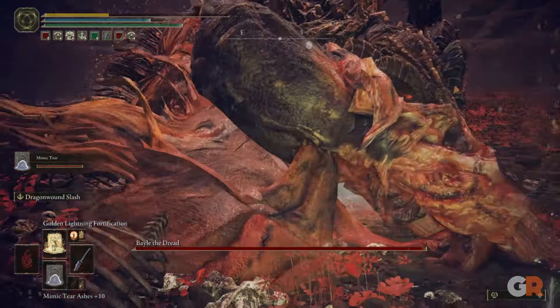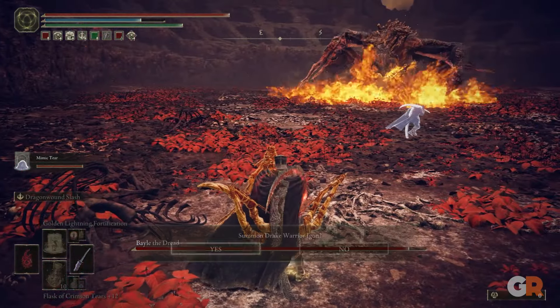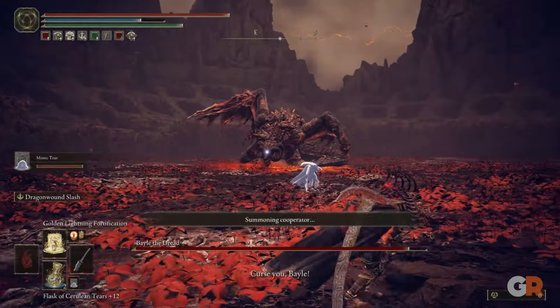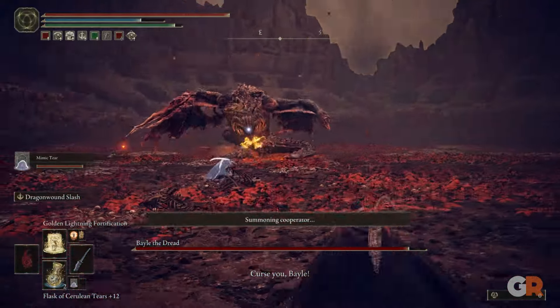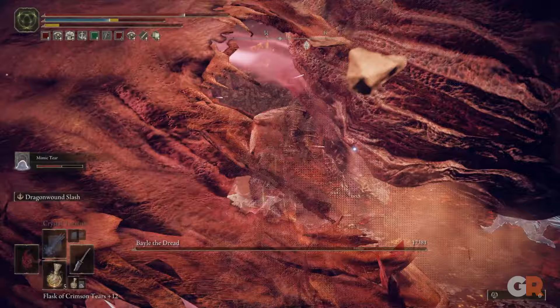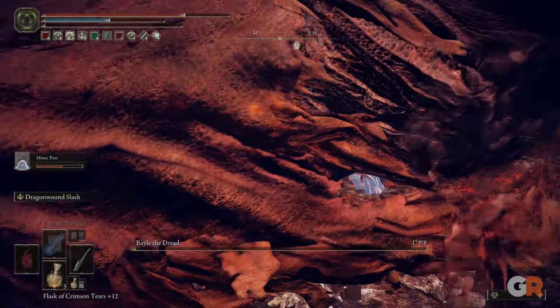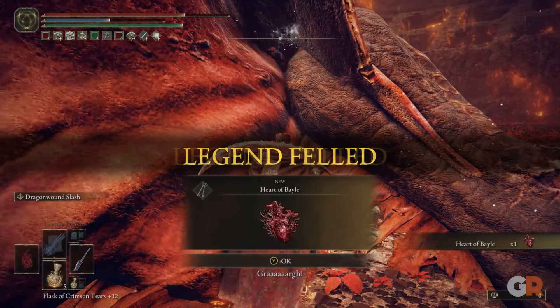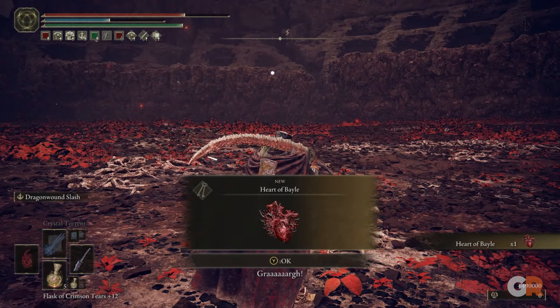Once Igon is summoned, he will have some pretty great voice lines, but can also be a great distraction for Bael. Once Bael has been defeated, Igon will have some more voice lines, and you will receive the Heart of Bael as well.